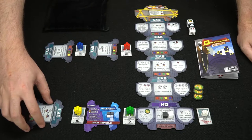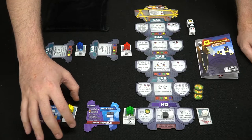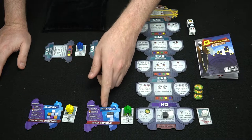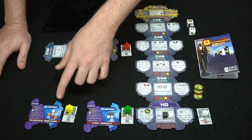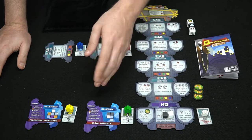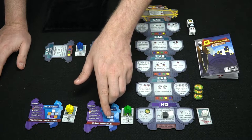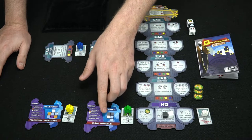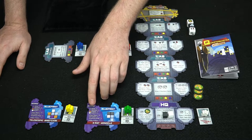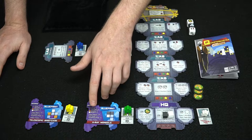Generally blueprints are face down so nobody except the player knows what their blueprint is, but so you get an idea of how the game works I'm going to reveal these two. At the end of the game your objective is to make a specific gadget shape. If you can make it in the same colors you'll score double points for each piece, and the blue ones are wild — they don't give you doubles but you can put any color there. The black cube is the most expensive and classy, while white is worth the least at one point.